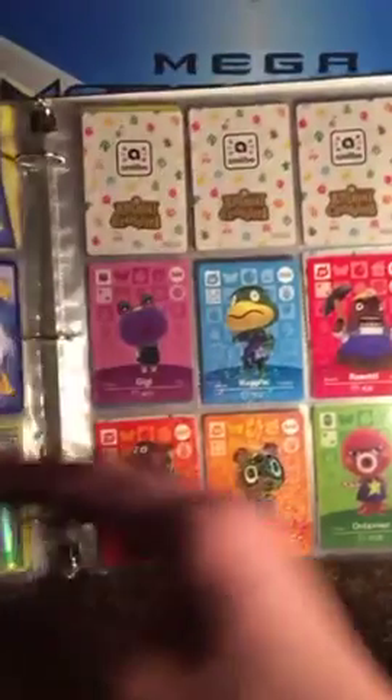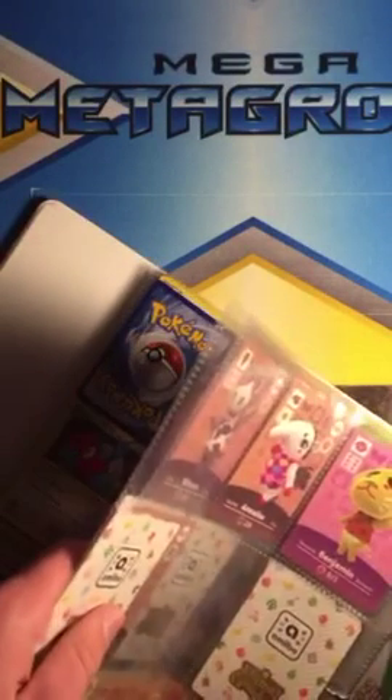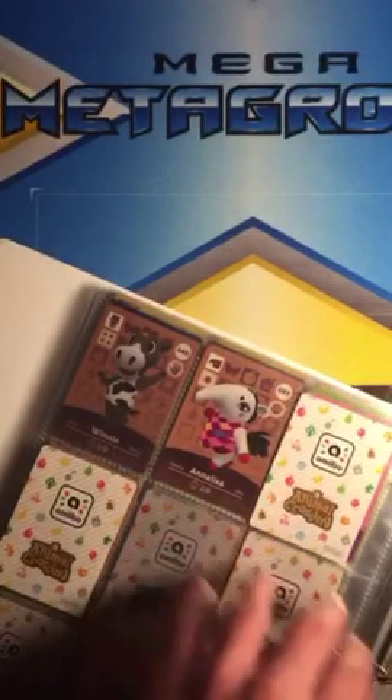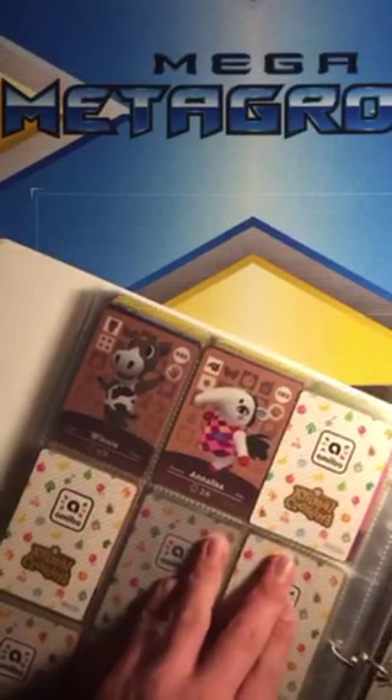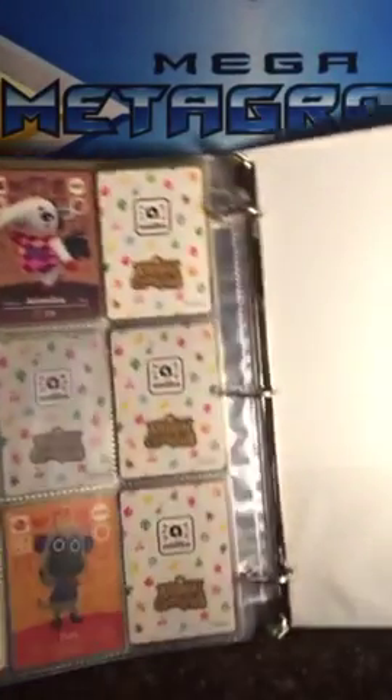Then we start getting into the Amiibo cards. I do have some code cards in the back - code cards for the Ancient Origins set.